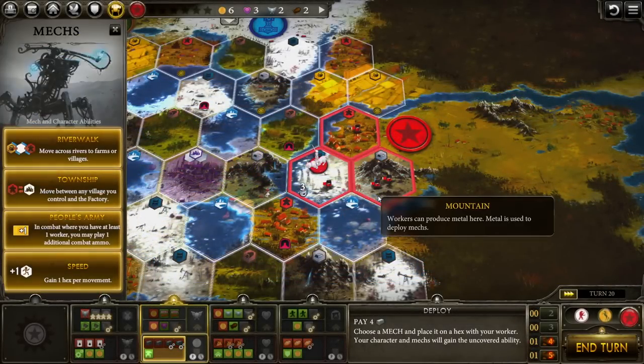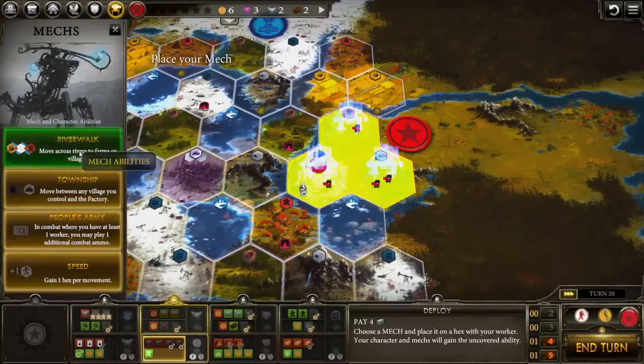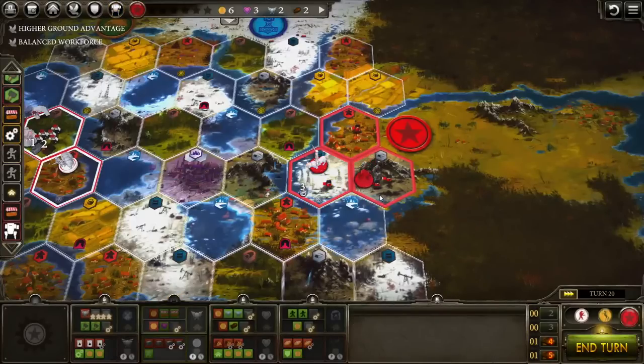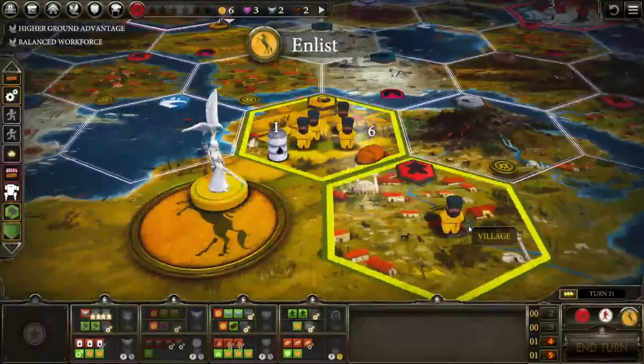If you haven't played Scythe before, it's a sort of strategy game set in a pseudo period between World War I and World War II where technology is discovered that allows the military powers of the region to build mech units. You're controlling different locations and trying to earn victory point stars to be the first player to get six of those stars.